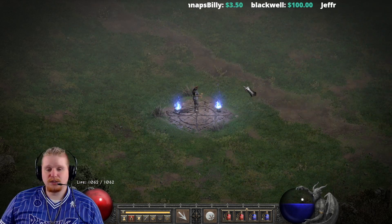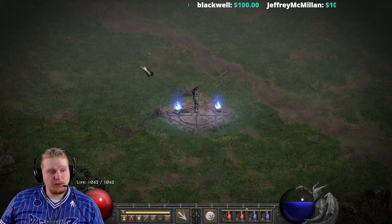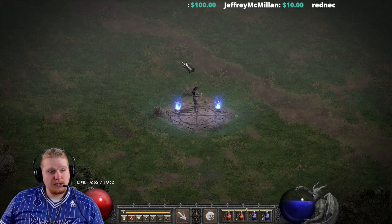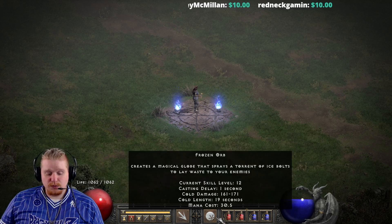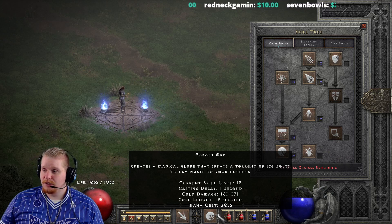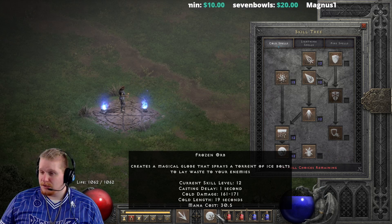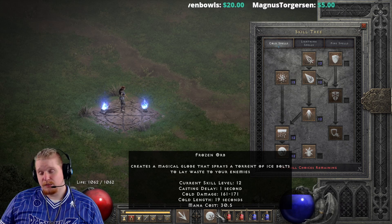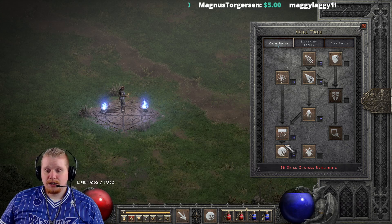There's a lot going on here — we have the bolts coming out as the orb travels, then the nova from the explosion once the orb is finished. The orb is composed of a huge number of ice bolts. The total number is 46 bolts. You're never going to be able to hit a single target with all of them, but you can hit a target with the majority. The damage on Frozen Orb looks pretty pathetic at first — 161 to 171 — but it's more nuanced than that.